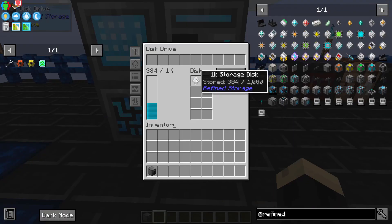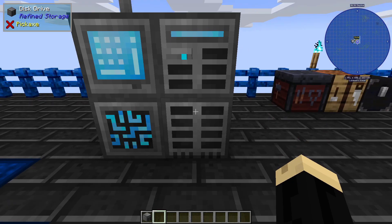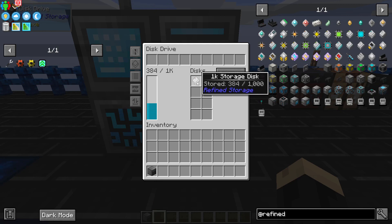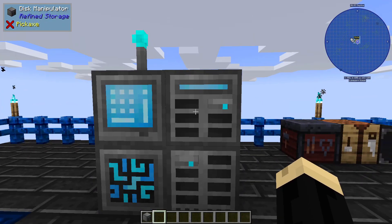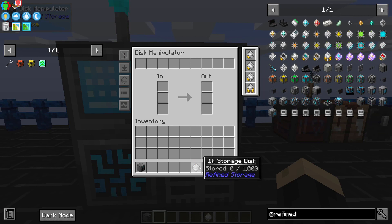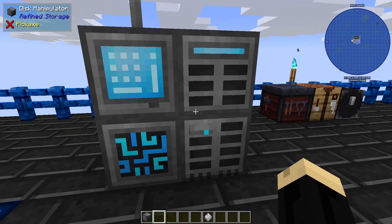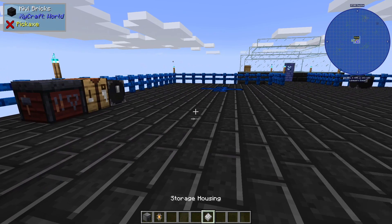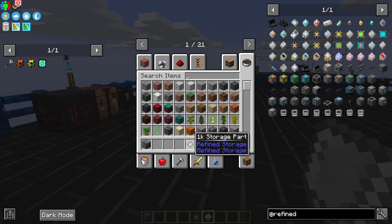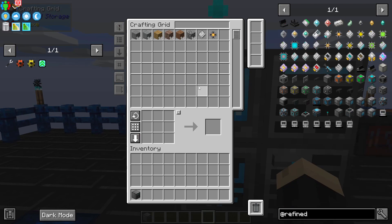It moved everything over already. So with all those upgrades in, you put the 1K disk in the disk manipulator and it's done instantly. That stack upgrade makes a huge difference. Now you may want to use the old disk for a couple of different things: you can put it back in and now you've got double the storage, or you may want to use the parts towards making a larger one. If you hold shift and right-click, that will separate your storage housing and your storage part, allowing you to combine them to make larger ones. Then you can put it back in the storage housing to have a larger storage disk than you started with.